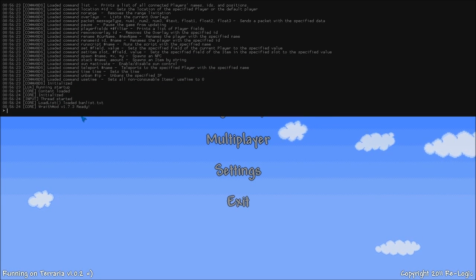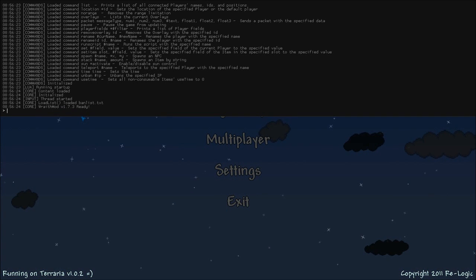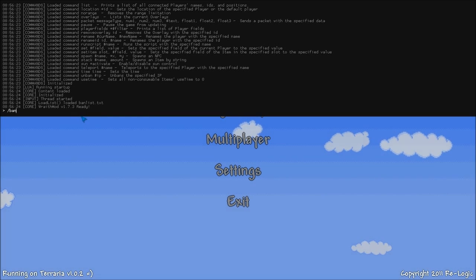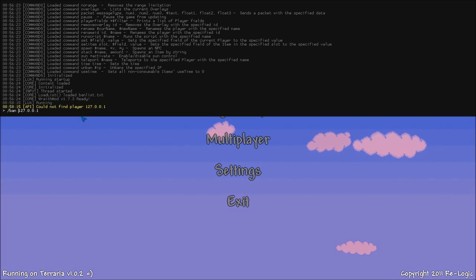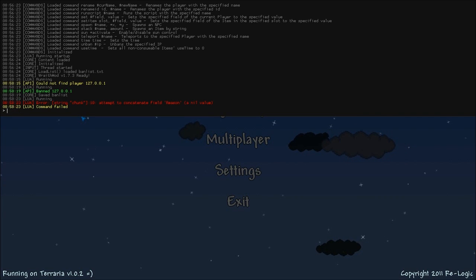As you can see, I've also got banning — there's a banning system. Kicking is obviously included in that. When someone tries to join when they're banned, they'll get a message saying they were banned, as well as the reason why, if you specified one when you banned them. So I can go ahead and ban myself. I have to ban by IP. There we go — save to the ban list. Then we can do slash ban list.